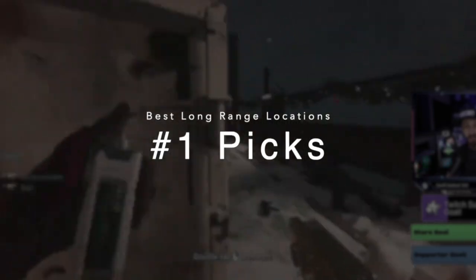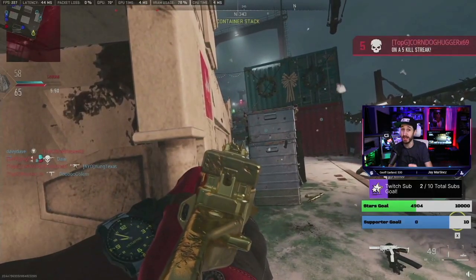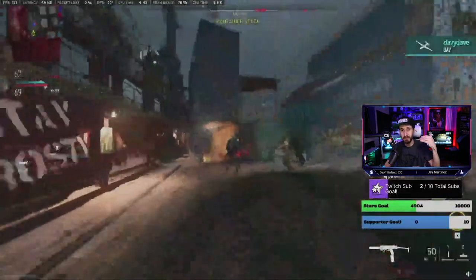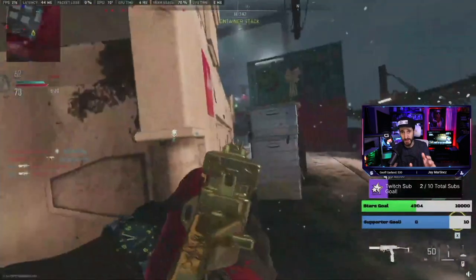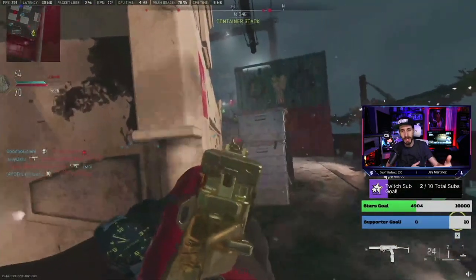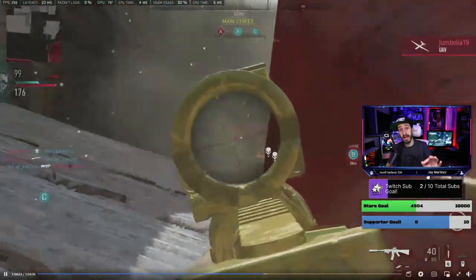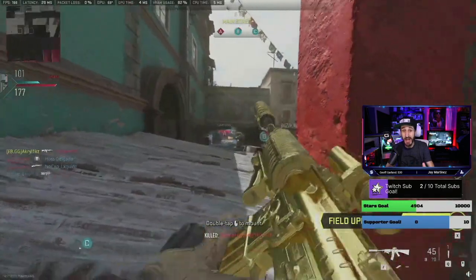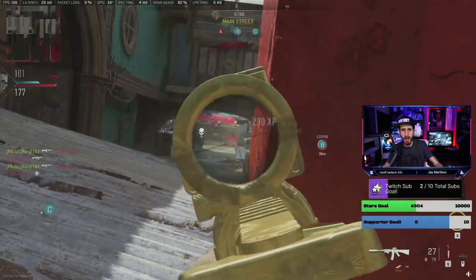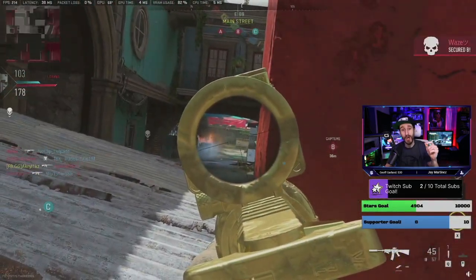So here on Shipment you can see this is where I'm getting my long shots with the X-13, which is really not an easy gun to get long shots with. You've got to set it up for lots of recoil control and mount the gun, especially in the spot I'm showing you right now. You want to mount this crate right here — there are a couple other spots — and you want to make sure you're about 20 meters away, and you're going to get all your long shots quite easily. I've gotten 20 to 25 of them in one game with an AR, a sniper rifle, marksman rifle — it doesn't matter. Even SMGs mounted on this wall here will get you long range kills.